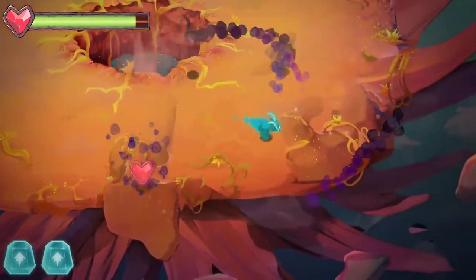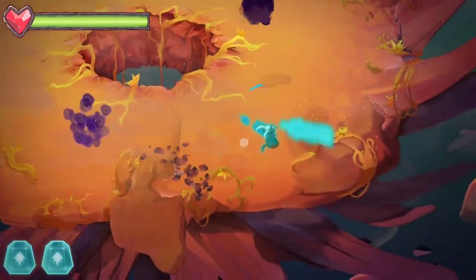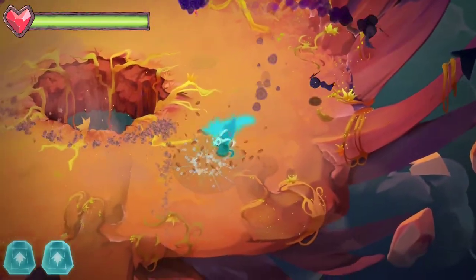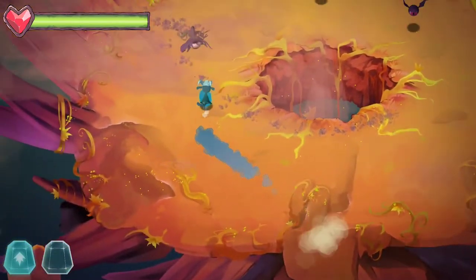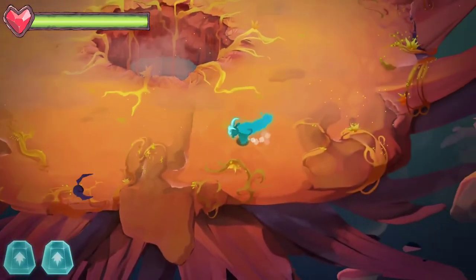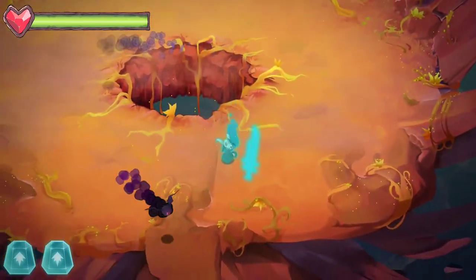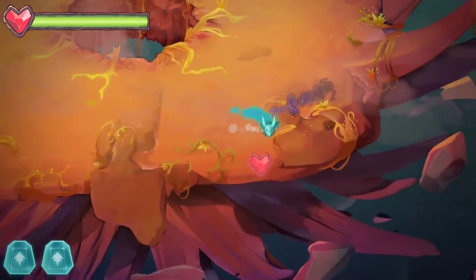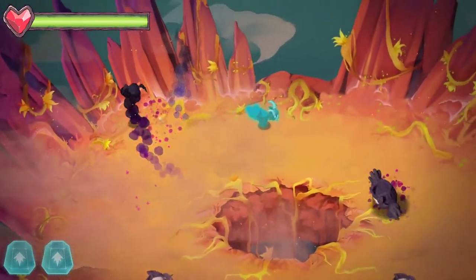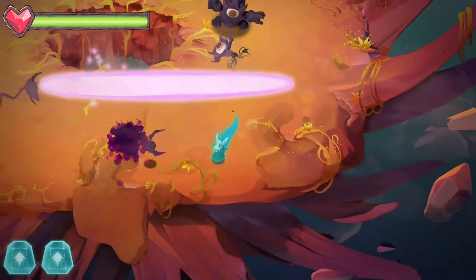That dude just slapped me — screw you, Mr. Bat. I'm always mad when they start flashing red, you know they're attacking. Gotcha! I'm like a little goat — basically like a Cubone with a knife and a freaking hammer. It's spiritual power. I'm the best Cubone. Cubone's backstory isn't quite as tragic as I know of so far in this game.